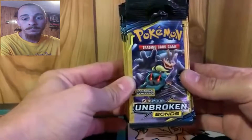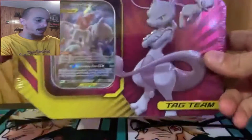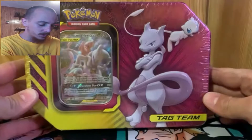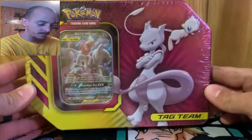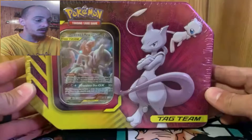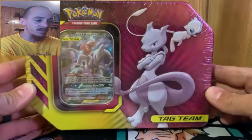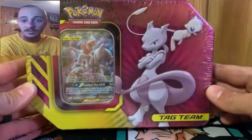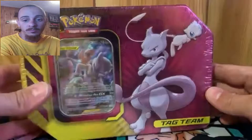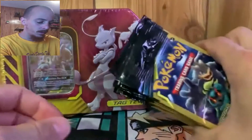So today we're going to open these, and I have a Team Up tin which I believe is Unified Minds - a card set which these are my favorite card sets just because the art styles on them are really nice. So we're going to start with some Unbroken Bonds packs first.